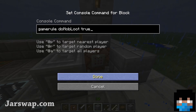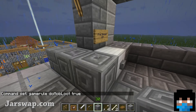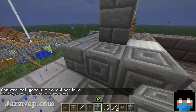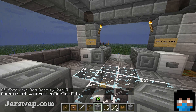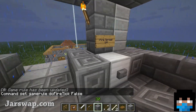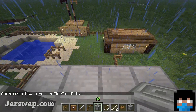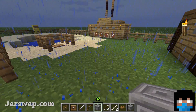'doMobLoot true' — basically that allows skeletons to drop bones, for example. Fire spread is pretty obvious, and very useful if you want the player to defeat a bunch of zombies but not actually get anything for it in an adventure room. Fire spread stops fire from spreading. Usually you'd need mods to do all this, so it's quite cool because it's going to reduce the number of plugins you'll need on your server.